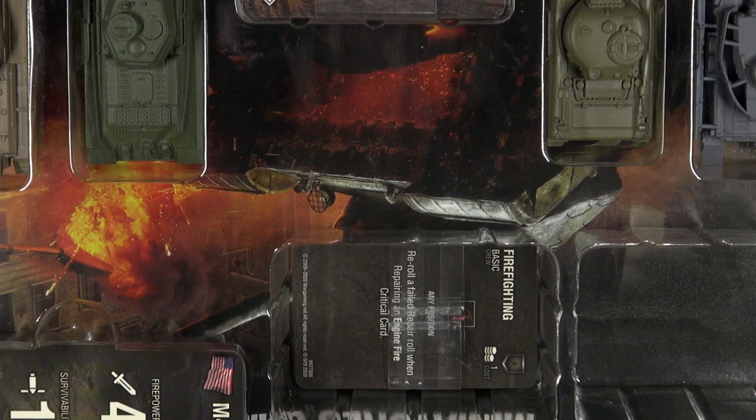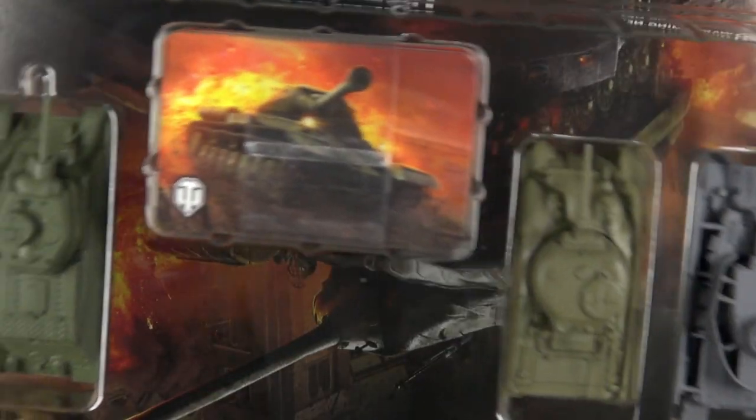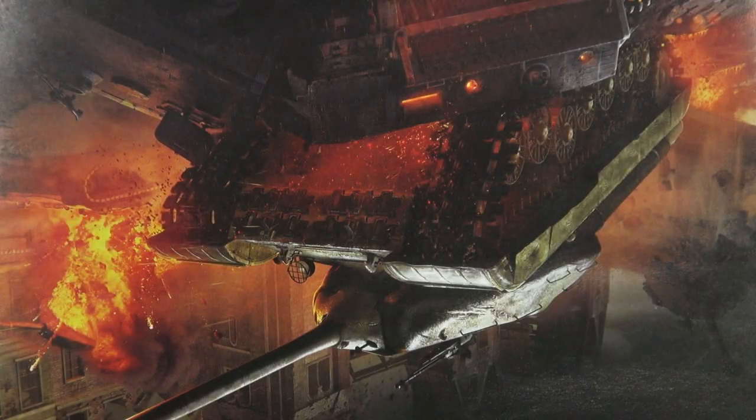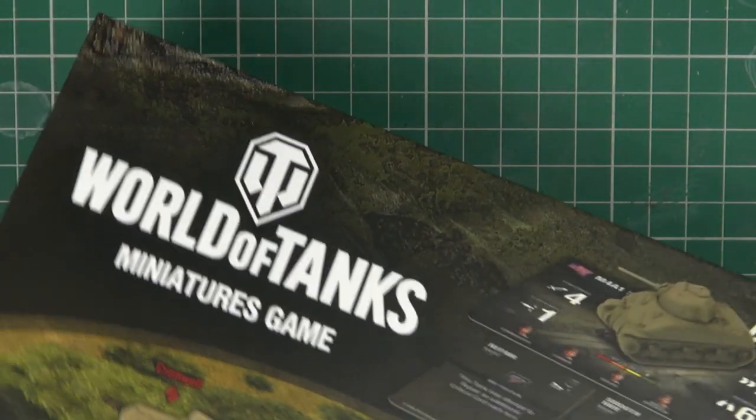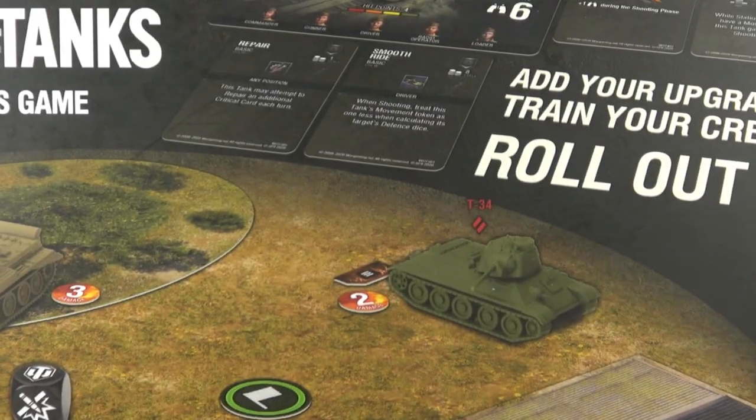In the starter set you get a tray full of plastic with some cards, tokens, and tanks. We also get cardboard components, so you can play your games of World of Tanks on the tabletop.